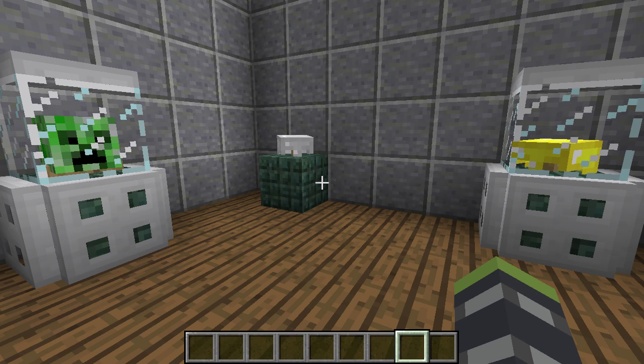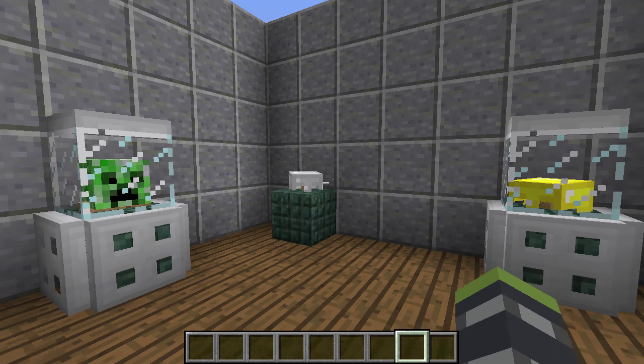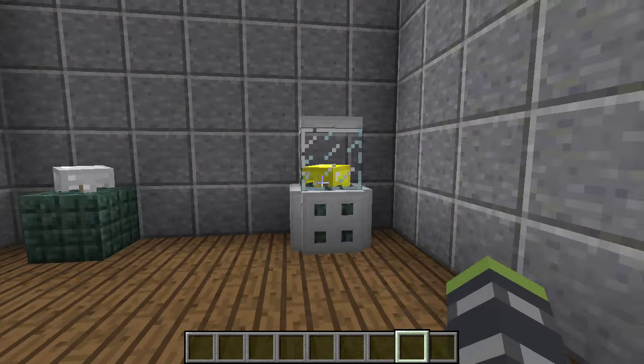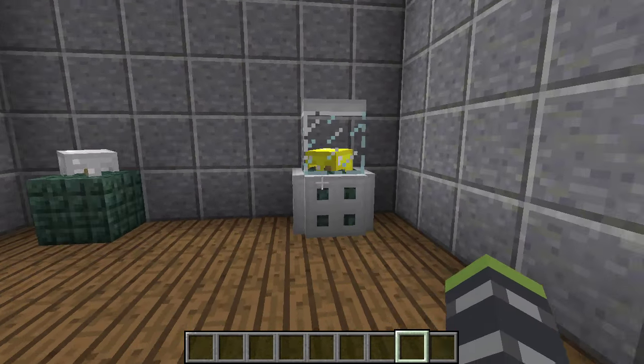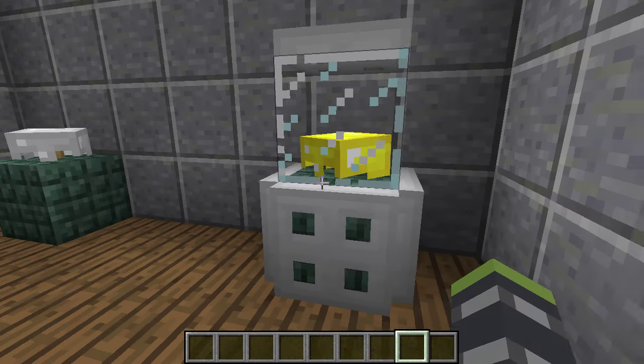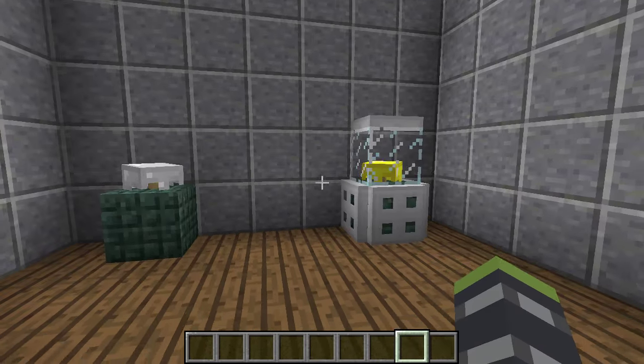Hello everybody, my name is Bearzilla and welcome to another episode of Minecraft Cool Creations. Today we are going to build these three designs, or at least show you the layout of all the designs. What we have here is a nice little helmet display case. It looks kind of like a gumball machine in a way, yet it just looks really nice. It will look really cool in the center of a room.